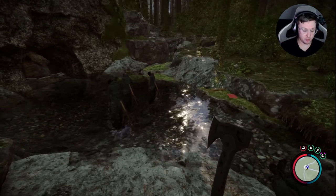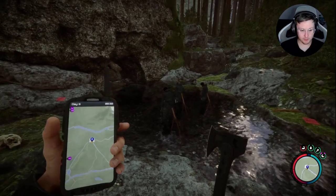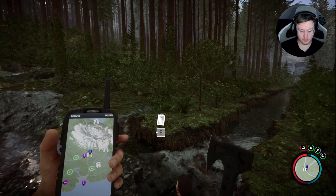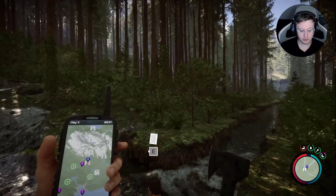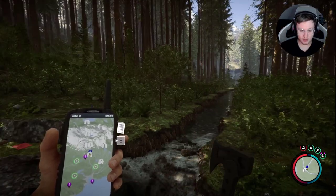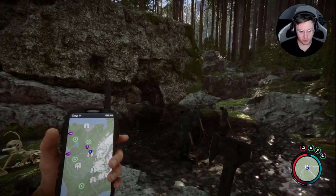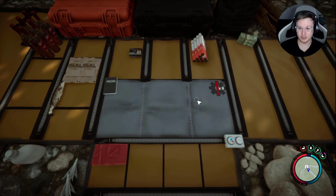Here we are at the cave — you'll spot it by the three dead bodies that are propped up facing it, and you can find a few items around the entrance as well. Bringing up the map and zooming out: here is the cave. From the beach, head up towards the mountain and follow that river all the way up. You can see our base and the helicopter crash next to the rope gun cave, and across from that is where the rebreather cave is. Now we'll get our torch out and dive straight into this cave.